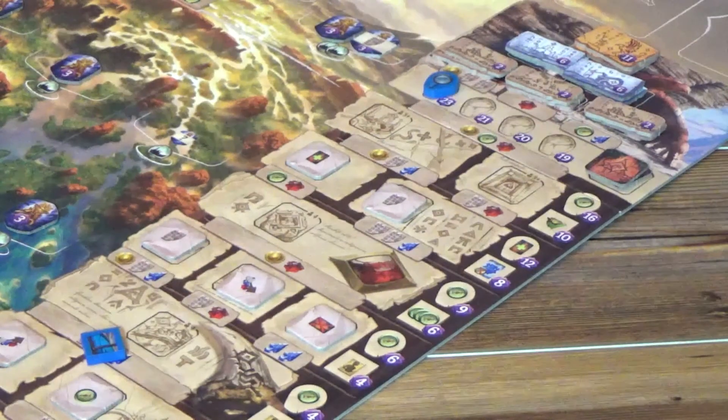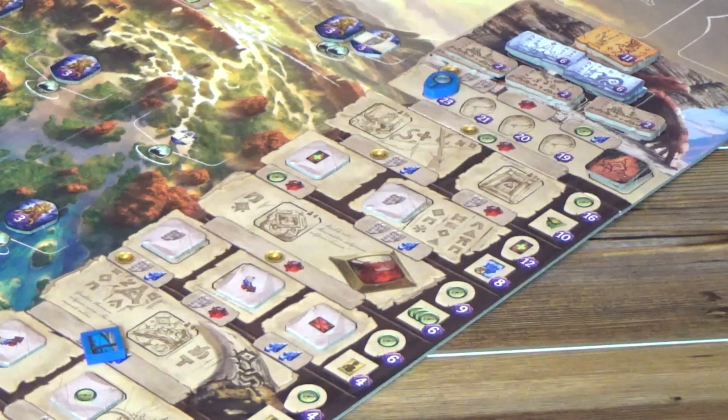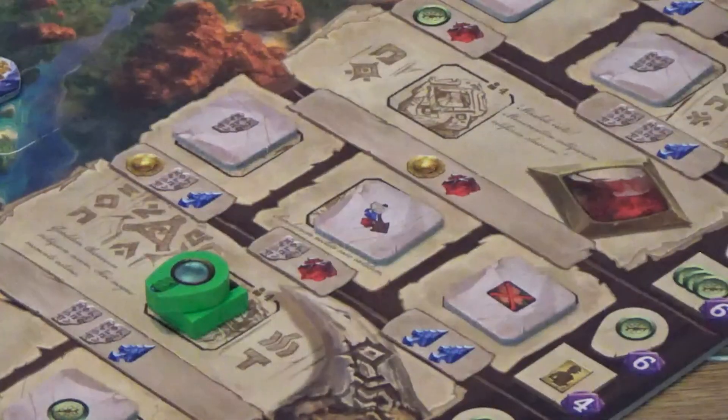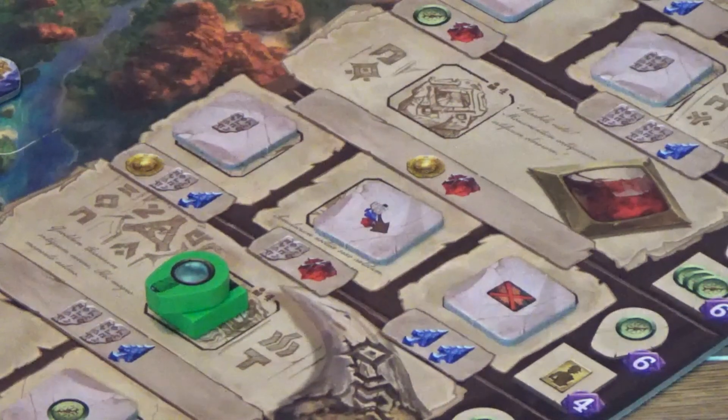Once you reach the top of the research track, you have found The Lost Temple. While you're in The Lost Temple, you may perform research actions in the future in order to obtain the tiles at the top of the temple. When navigating the research track, players must pay resources in order to move up. Oftentimes players will find that there are forks in the road where they have their choice of which resource to pay.